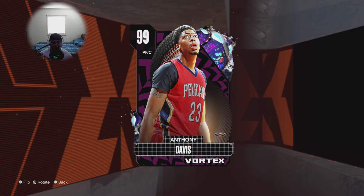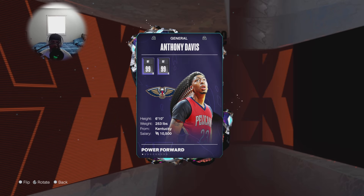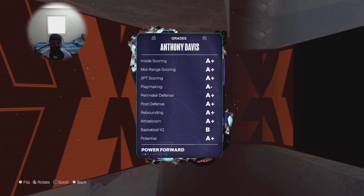What's going on YouTube family, it's your boy DoesDolo and today I got a quick review for everyone. We're going to be going over this Dark Matter Anthony Davis — 99 offense, 99 defense, pretty much all A-pluses down the board.